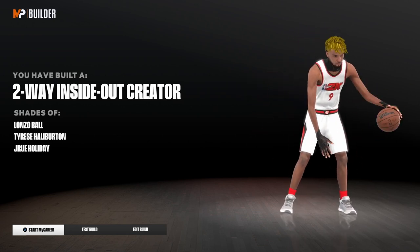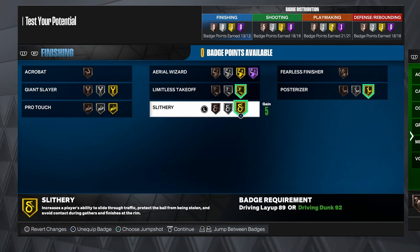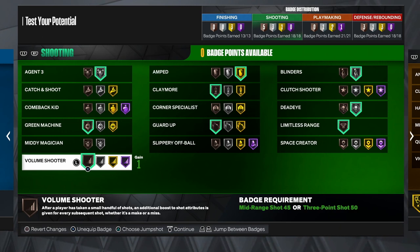For finishing badges I use limitless takeoff on gold, which makes us jump farther when attacking the basket. I use gold slithery finisher, which makes us slide through traffic and more likely to get a dunk in certain situations, and gold posterizer, which increases the chances of dunking on our defender. For shooting I use agent threes on silver, which helps every single shot, and green machine on bronze, which gives a shot boost.